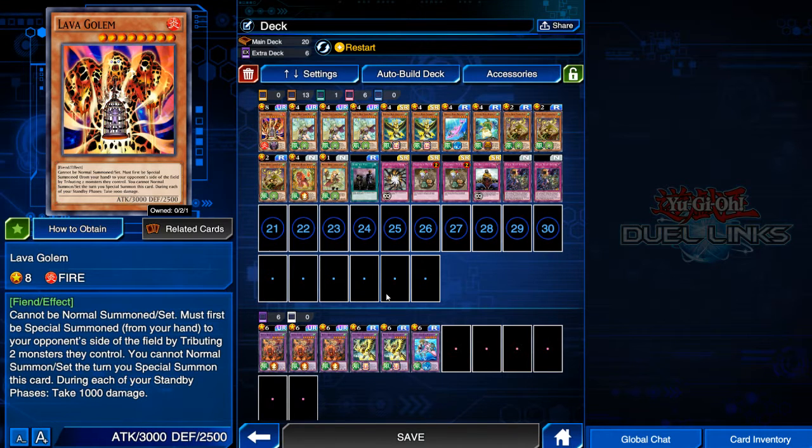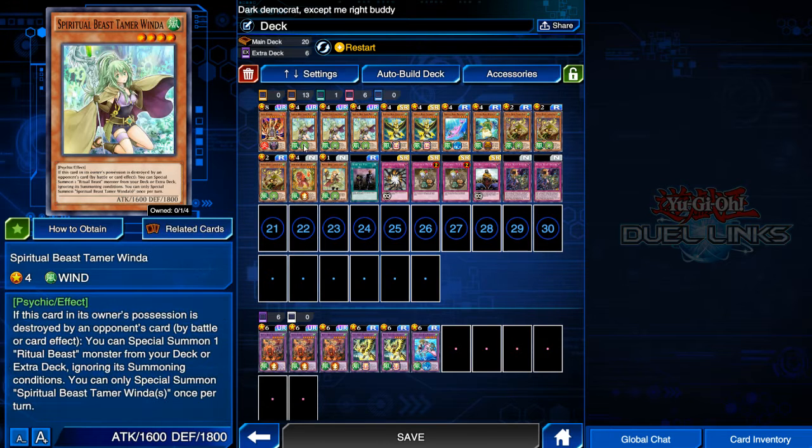I just figured run one Lava Golem, and if you really need it, you have it. We were able to execute some dirty plays against Six Samurais — any deck that will just keep attacking you, like Six Samurai or Dark Lords, you don't like it, so stall them out. We have cards to be able to deal with that. Ritual Beast is definitely really good in that department.